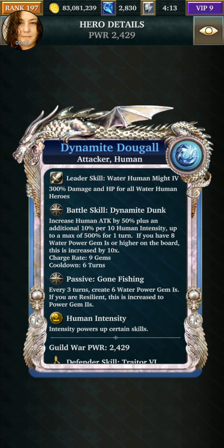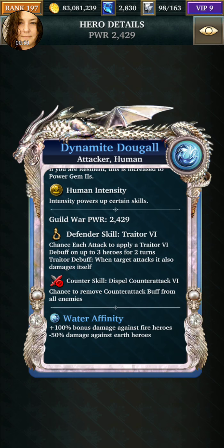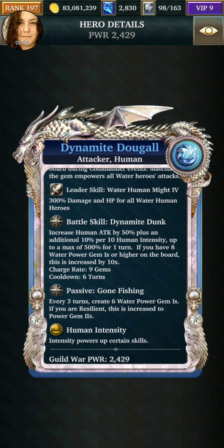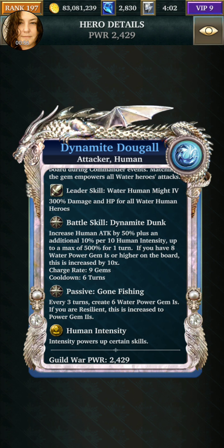They themselves will have the new 10-time power instead of two times against fire. So he increases healing attack plus, with intensity up to 500. If you have eight power gems on the board, he gets 10 times. Every three turns he creates six ones. That's awesome.